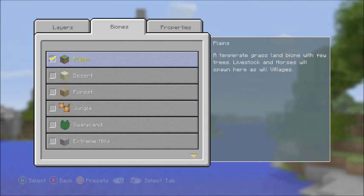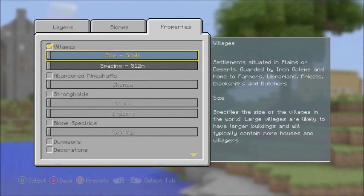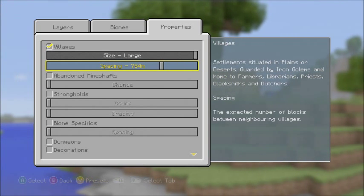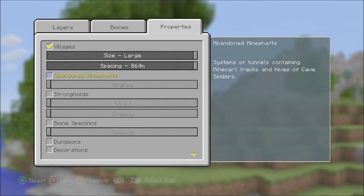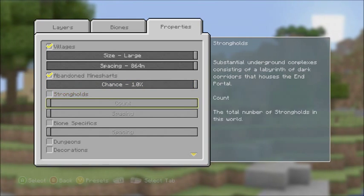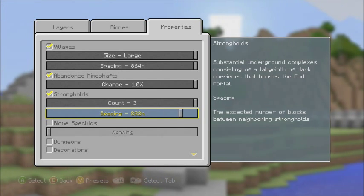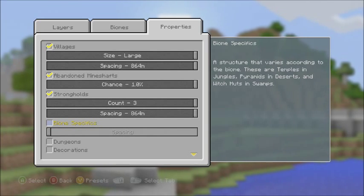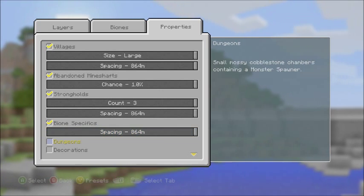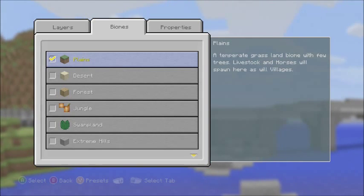Whoa, they have pre-selected biome properties. Villages — size large, small, spacing. Abandon mine shafts chance — we'll give it a one percent chance. Strongholds — you can only have three. Biome specifics — I don't know what that is, I guess we'll do all of them. Lakes, lava lakes — yeah let's do it. Okay, everything's selected.